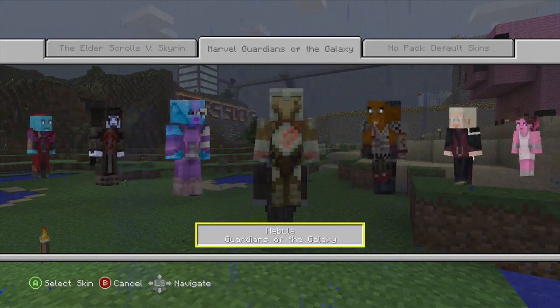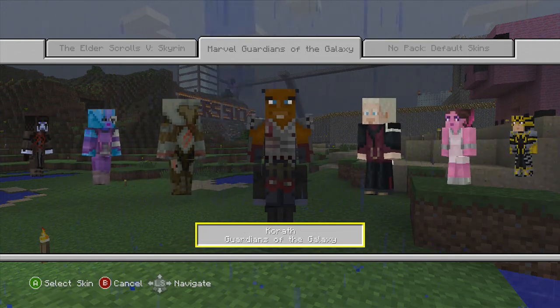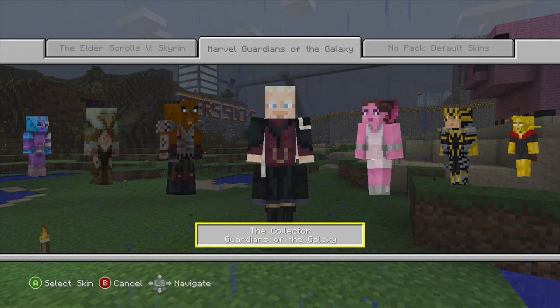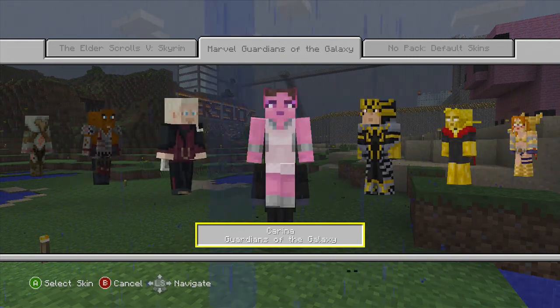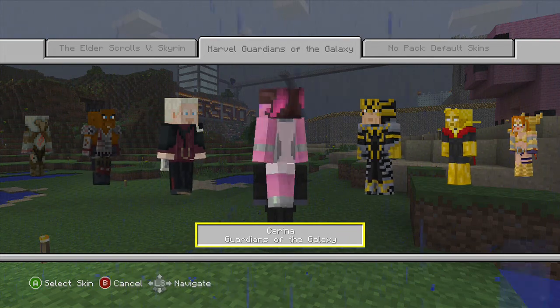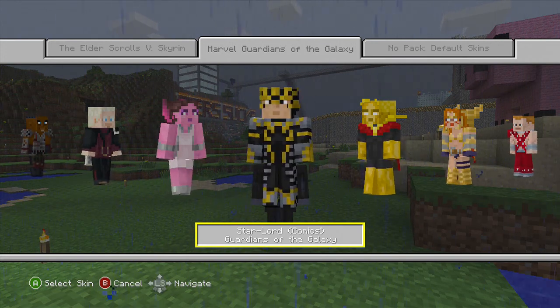We have Nebula, we have the Sakaaran warrior, and we have Korath — the guy who approaches Star-Lord at the beginning of the movie. We have the Collector — give us a little spin, there you go. The Collector's servant Karina, little spin. And we have Star-Lord from the old comic books.